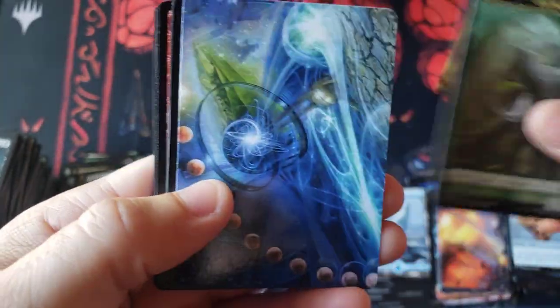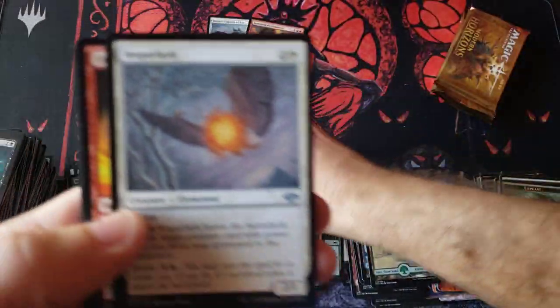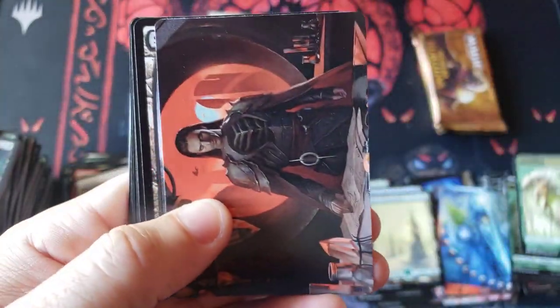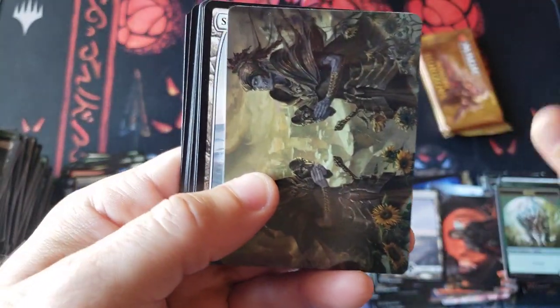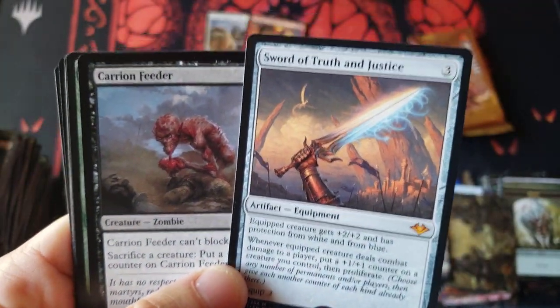This is one of those products where everybody's supposed to say they printed it to oblivion — it's never going to have value, everything's going to go to nothing. But at the end of the day, I think this is just a good product. Good products can overcome a lot of negativity and a lot of swings in the market. Cabal Therapist. And I actually think the amount of printing they did on this particular product was actually the right thing to do — because this product was, in my opinion, so good. Sword of Truth and Justice for mythic number 3!